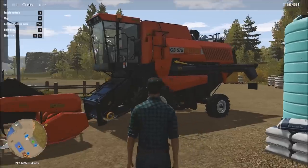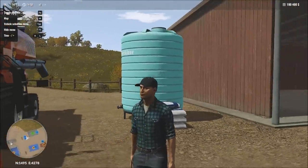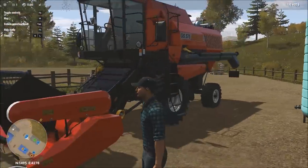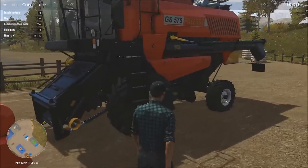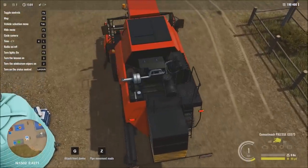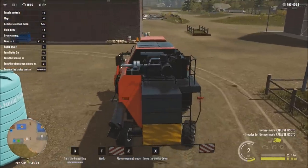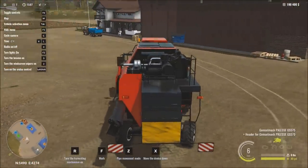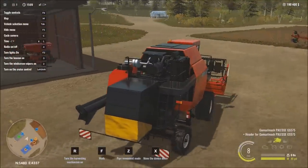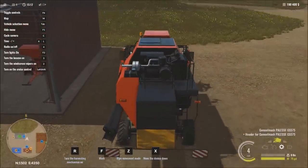Our harvester and combine are here, but I want to move them out of the way because they're blocking access to the fertilizer — both the fertilizer bags and the liquid fertilizer. Let's press G to attach the front device and move this thing out of the way.